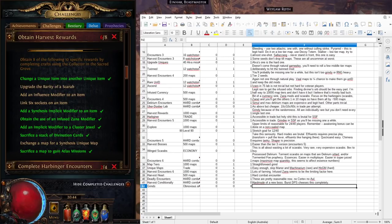Next: Obtained Harvest Rewards — you only need 8 of the 10. 'Change a unique item into another unique item' comes from the rarest tier 1 blue seeds, about 0.3% of tier 1 seeds — keep running maps and you'll get it eventually, basically for free. 'Upgrade the rarity of a scarab' requires a Vivid Vulture Bulb — somewhat rare but not staggeringly so. Note it doesn't always give you the scarab upgrade, so you may need five or six harvests.